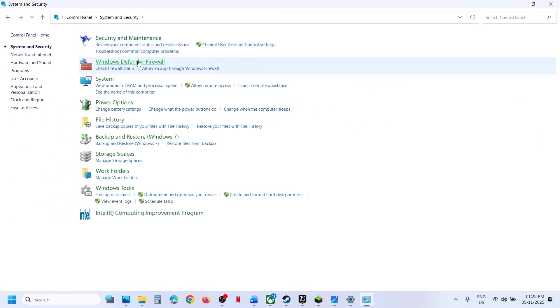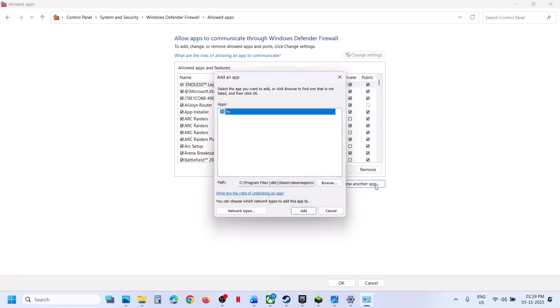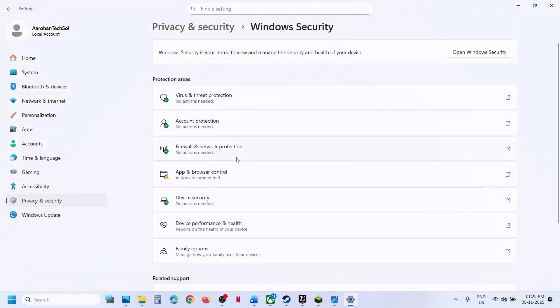Click on Open. Then type 'control panel' in the Windows search box and click on Control Panel, System and Security, Windows Defender Firewall. Click Allow an app or feature through Windows Defender Firewall, then Change Settings, then Allow Another App. Click Browse, select the game EXE file, click Open, then Add. Also allow another app — browse and select the Unity Crash Handler too, then Add. Once it is added, launch the game and check.